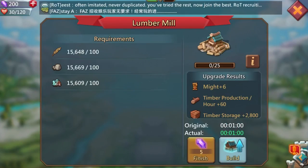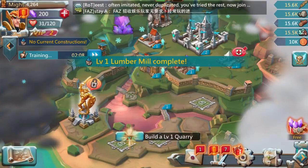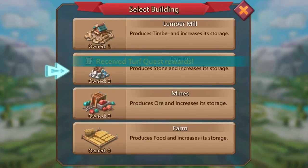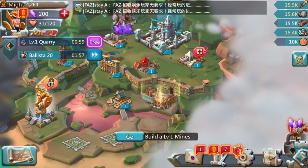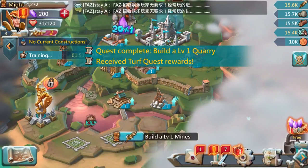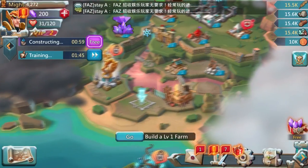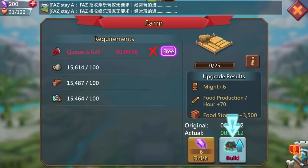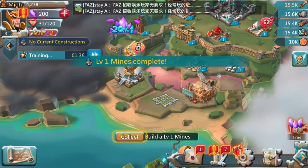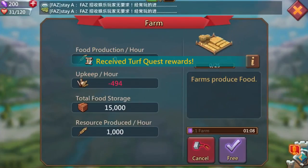The lumber mill only takes a minute — we can speed it up for free and collect that experience. Now it wants a level one quarry, so we'll build that and speed it up for free as well. Then a level one mine. The queue is full, so let's go back, do that for free, then build the farm too — speed it up for free and collect that.